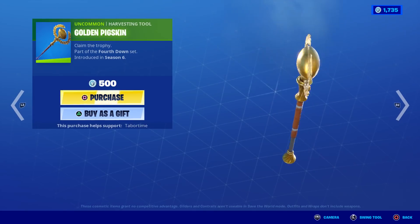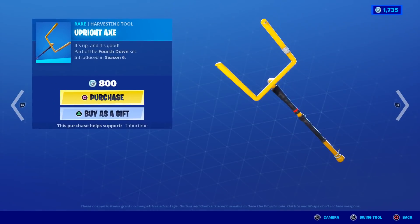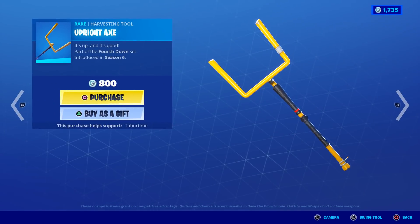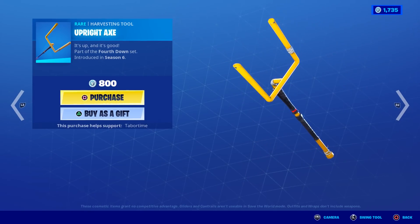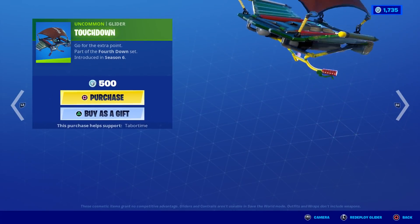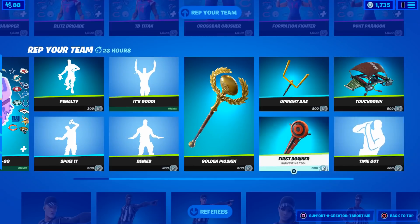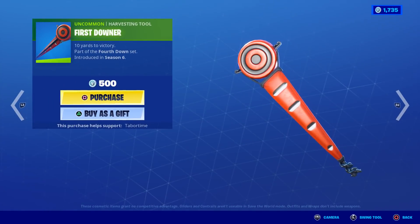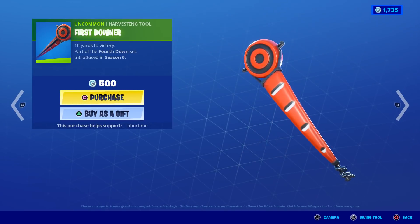No splash effect, but it's a nice 500 V-Buck pickaxe. It's a bit bulky but has a nice sound, almost like a field goal kicker missing the kick. The Touchdown glider is kind of cool with a pigskin on top. The Timeout / First Downer pickaxe has the first down marker — 500 V-Bucks. A lot of unique pickaxes in this football set.